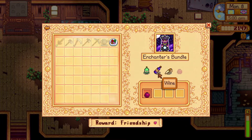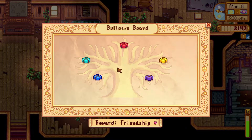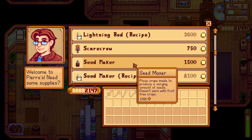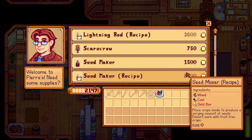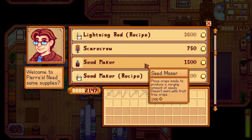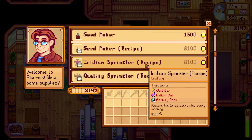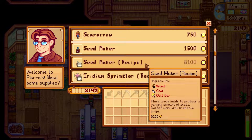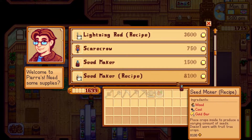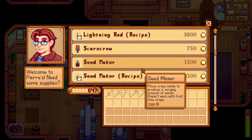I should have brought wine — actually, I can go back and get wine. That'll be alright. Anything else I need? Purple mushroom, I'll make a note of that. I could get the seed maker. I think the seed maker would be more valuable to have. I can't decide. Yeah, I'll get the seed maker, and I'll see what else I can get for the community.